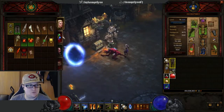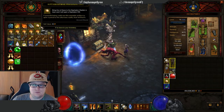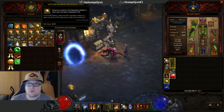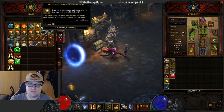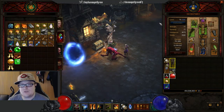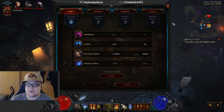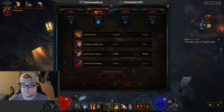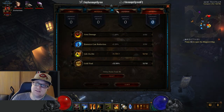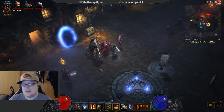You want to get as many rift keystone fragments as possible, and you want to be at Torment 1 before you go and do a rift, because that's where you get your better gear. The best thing about bounties is that's where you get tons and tons of XP. Grinding XP means more paragon points, and more paragon points means you can work with and refine your build.